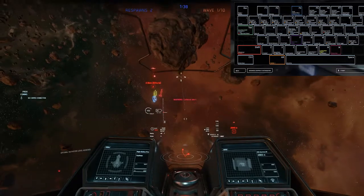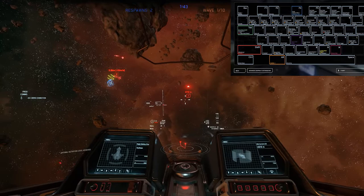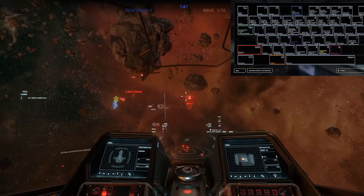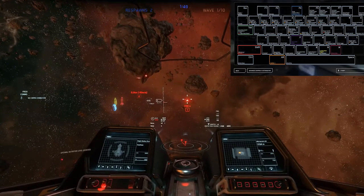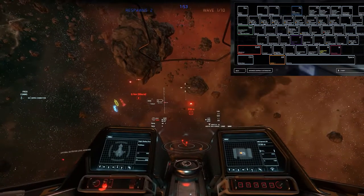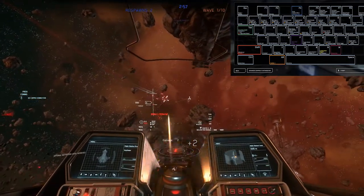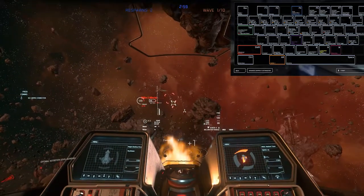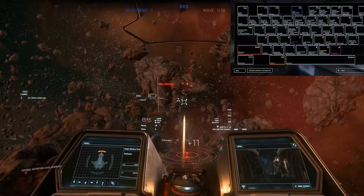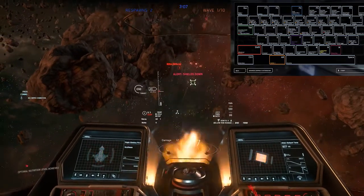This is useful when working with a group. 4 cycles through ships currently attacking you, 5 cycles through all targets labeled as hostile, 6 cycles through all friendly targets, 7 cycles through everyone, 8 cycles through ship components — one I don't use enough but fantastic, as you can cycle through a ship's engines to knock them out. 9 hails a target, basically grabbing their attention. And finally, 0 removes all pinned targets from keys 1 to 3.